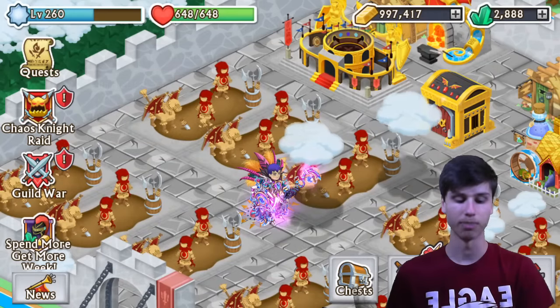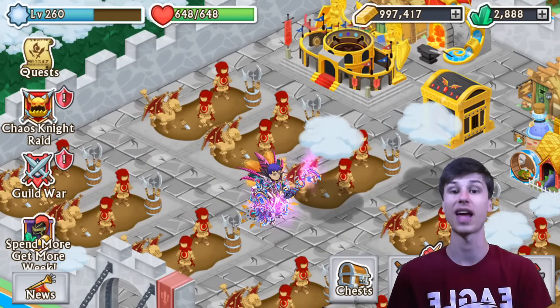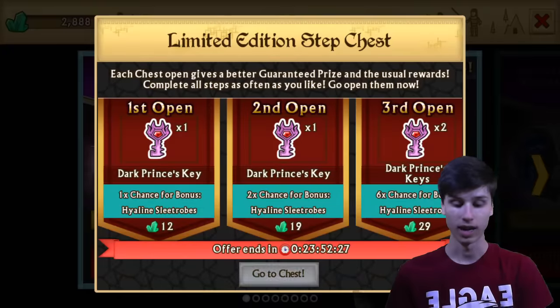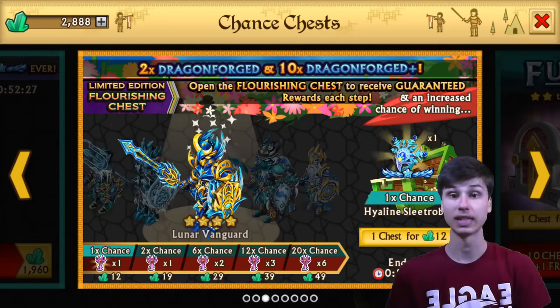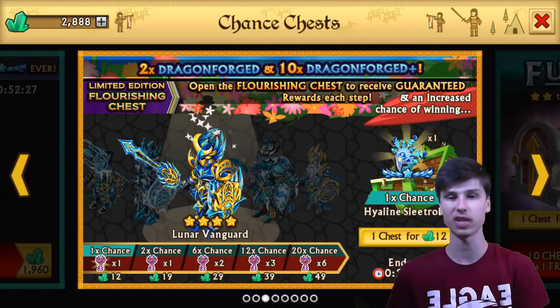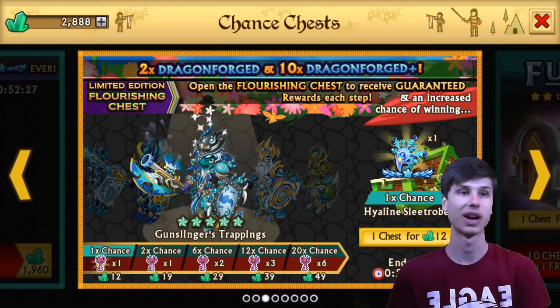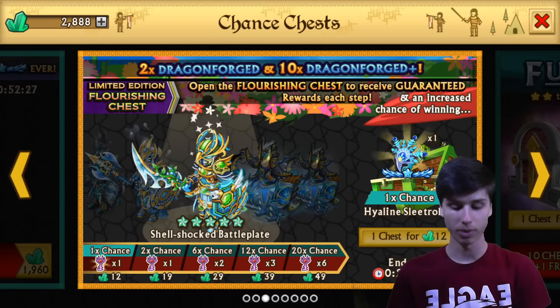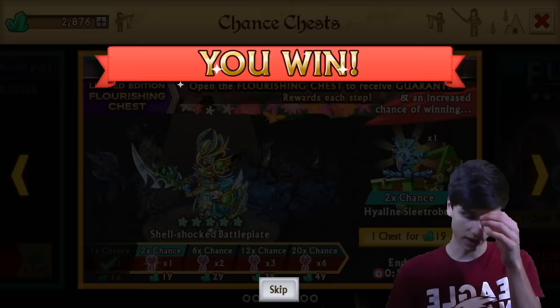I want to thank him very, very much for letting me do this chest opening. As you can see, he has a ton of gems — 2,888 — and the Flourishing chest just came out. It is the one with the Highline Sleet Rogue, which is a very, very good armor. I think it's one of the best armors, or best Dragonforges, that they've said is one of the best. So we're going to go ahead and open a bunch of these. Hopefully we'll get that Dragonforge.